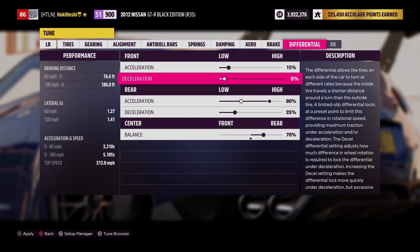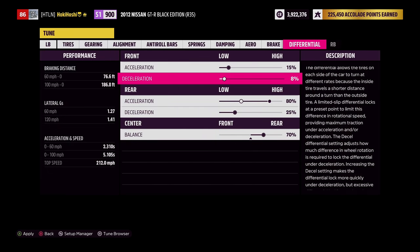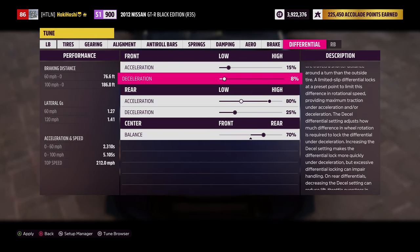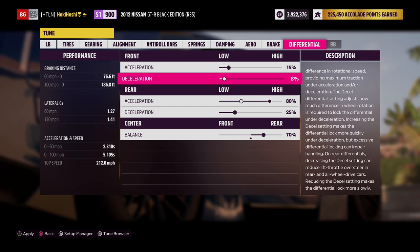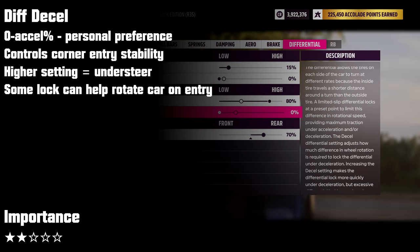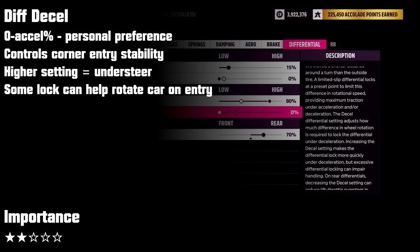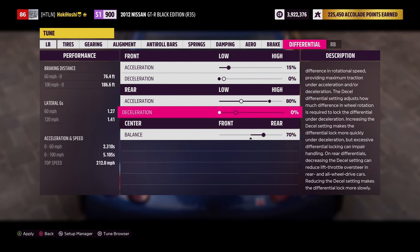For deceleration settings on front and rear, this affects how locked your diff is while not on the throttle, and often doesn't play as large a role in your car's tuning, but it can affect corner entry turn-in. You generally don't want this set higher than your acceleration setting, but you can go as low as 0%, which is where I usually start. A lower setting will generally feel more responsive but less stable; higher settings will feel much more stable while entering corners.